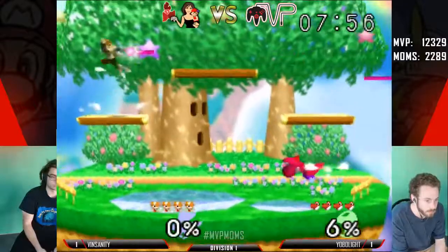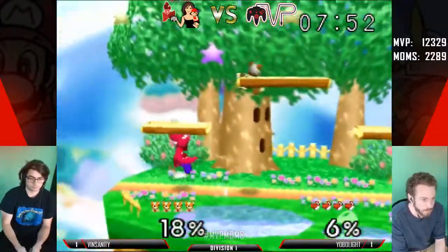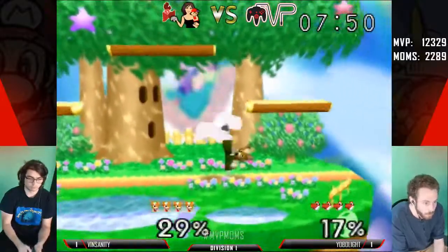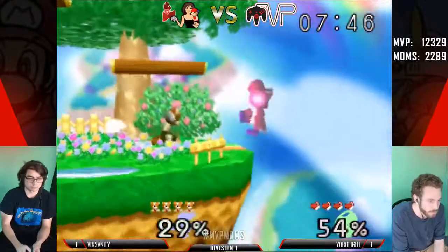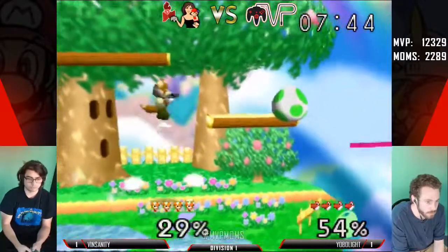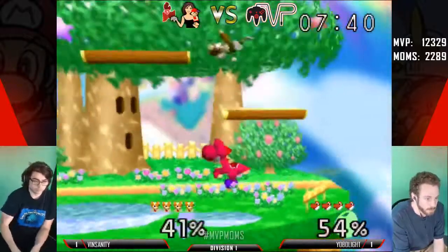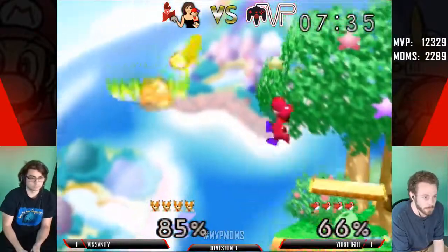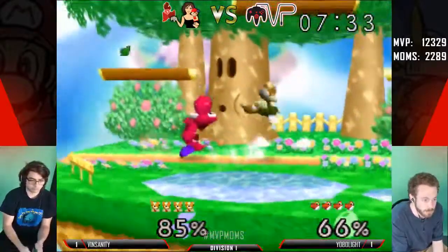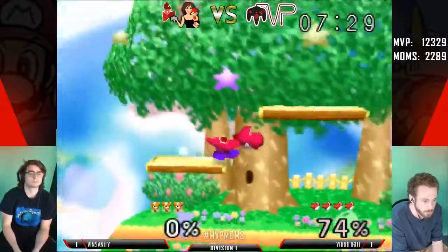You see Vinsanity already starting to laser way more even than last game, but he's opting to do it on the platforms instead of just being grounded. She had no jump there, but the grab will refresh that. Missing the Z-cancel and gets punished for it. Right around that forward air — great ability. Yobo picks up the first kill.